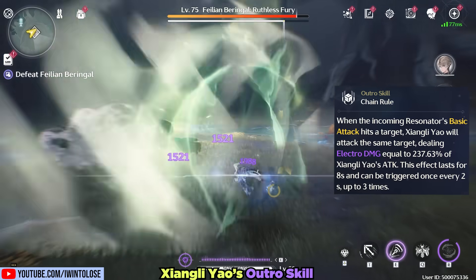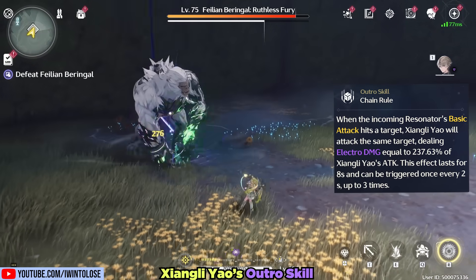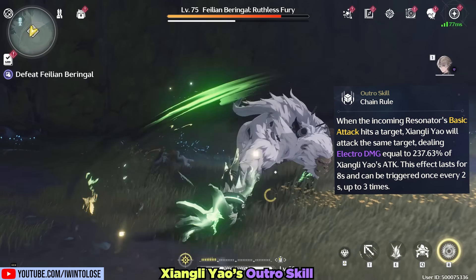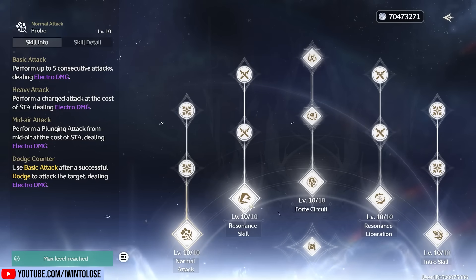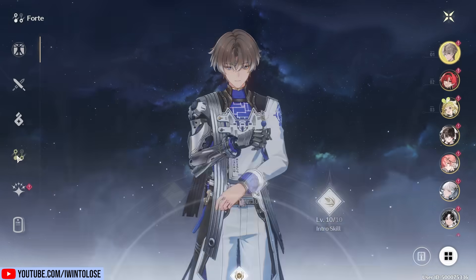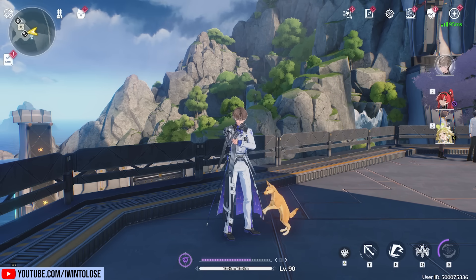Xiangli Yao's Outro Skill allows the next character to hit enemies with normal attacks for up to three additional lightning strikes, though these Outro Lightning Strikes have a long two-second cooldown in between them. His kit outside of Liberation is mainly only good for clearing out overworld content — there's honestly not too much you need to know about it besides avoiding it if you care about doing serious damage. It's perfectly fine for taking out overworld stuff though.